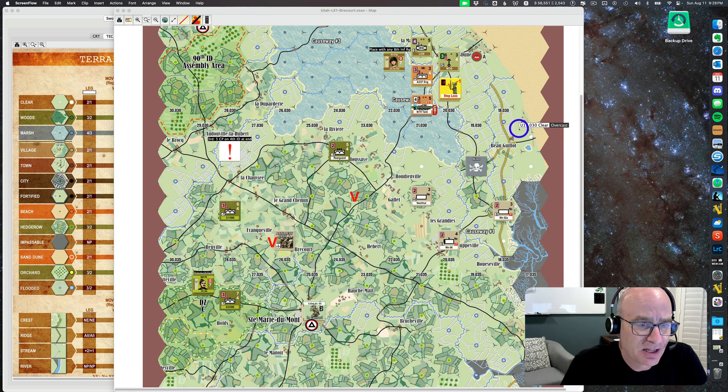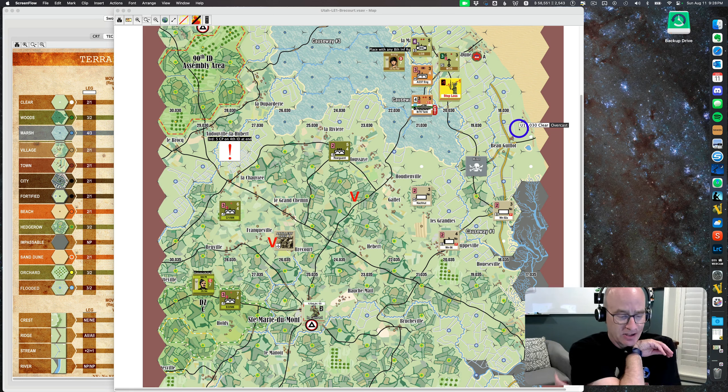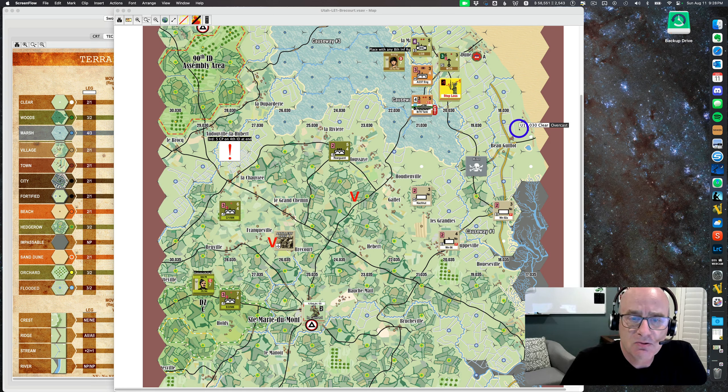We'd love to play live, but for now we're tackling this learning scenario. It's two turns on June 6th, 1944. We've got German units from Kampfgruppe Kiel in the 709th Infantry Division up against the 506th Parachute Infantry Regiment from the 101st Airborne, along with some units from the 4th Infantry Division. It's an interesting little scenario — there's a lot to think about even at this small scale, and some really critical dice rolls to pay attention to.